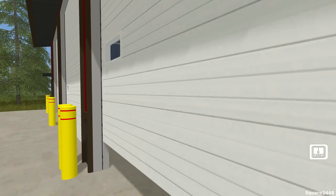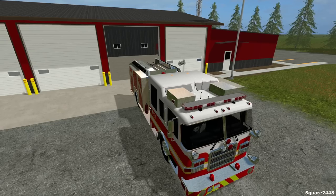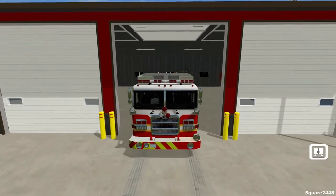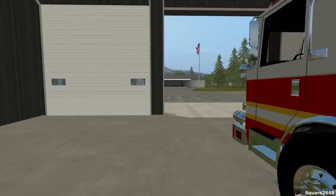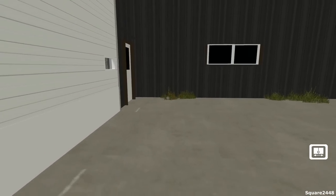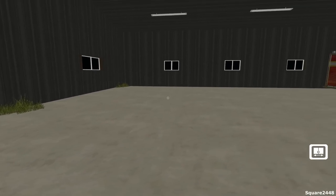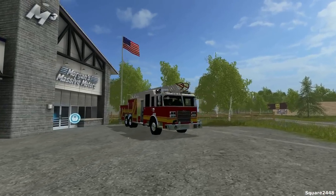We actually have to build the office out for this, so we might do a video building the office. If you guys have any ideas on what other types of fire trucks or vehicles you'd like me to add, let me know down below in the comments. From the looks of it we'll be able to fit the ladder in here and maybe squeeze two side by side in the back. We'll select back over here and hop back in the ladder.